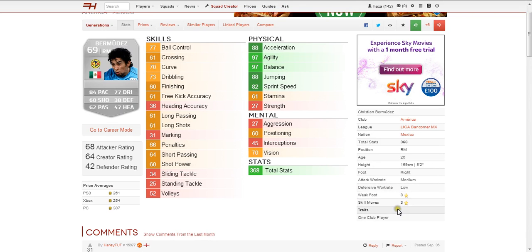Freestyle weak foot, freestyle skill moves and traits — he's a one-club player. His attacking work rate is medium and defensive work rate is low. Looking at his skill stats, the best one that stands out is ball control. All of those physical stats are really good, and ball control is okay. All his other attacking skill stats are average, not the best. And in the mental category, 70 vision stands out.